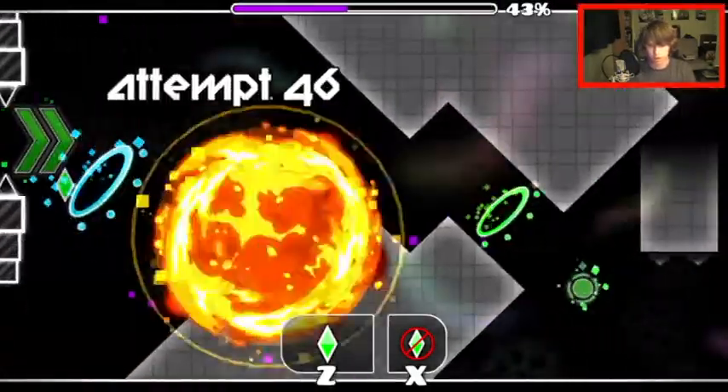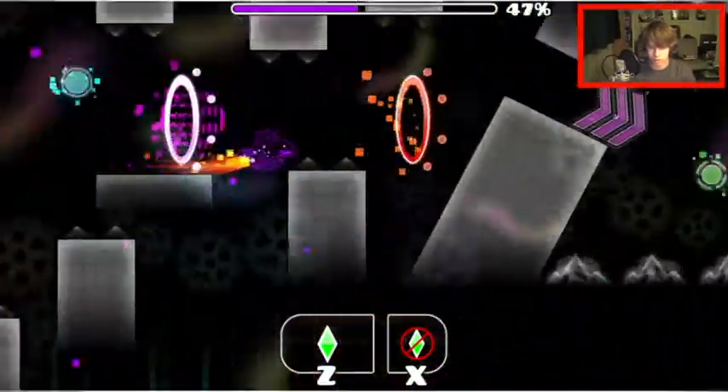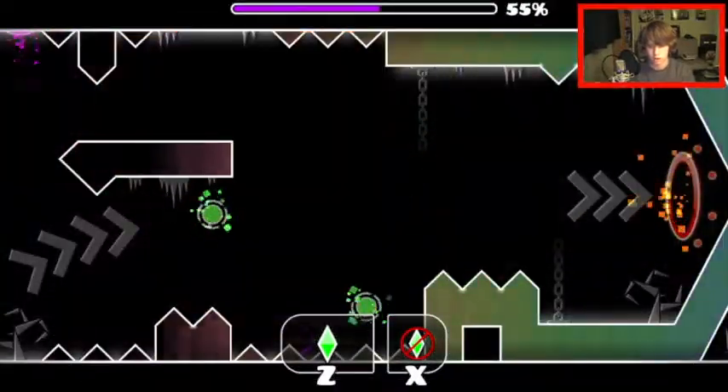What do you do there? If I let go, it just goes down. If I slightly click, it goes up. And if I hold it, it goes up. Just do a little click there — there's a bunch of invisible teleportation stuff there, and it's just annoying.